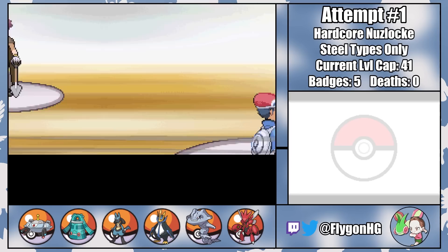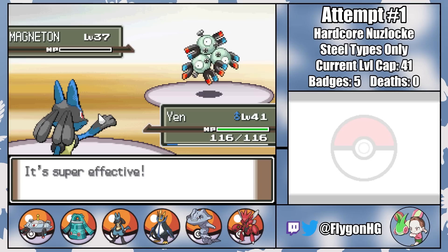Speed's not much of an issue against Byron, who also fancies himself a Steel-type trainer. All three of his bulky boys fall to a single Aura Sphere from our newest comrade, winning us the easiest gym badge of the entire run.